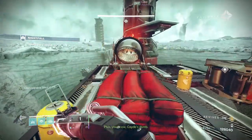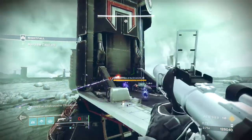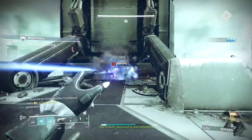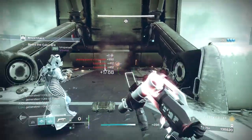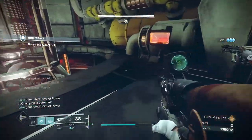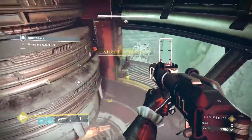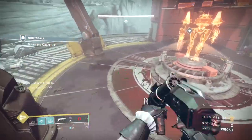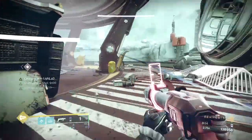Once everything is clear, push up to the lift and see if you can get eyes on the barrier in the drill. If you can and you're up for it, you can attempt to take them out from here. If not, no worries — use the lift to jump across and blind all the enemies, toss an Anarchy on the Unstoppable to stun him, then bake the ads. If you ended up killing the barrier before taking the lift, jump down and deal with the two Gladiators. If not, try to jump across to the opposite side of the drill, blind the Gladiators, and bake the champ.